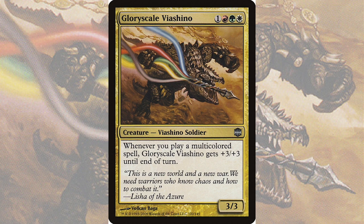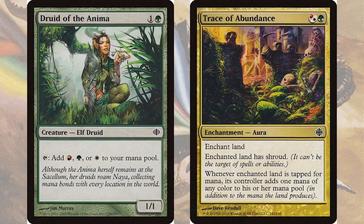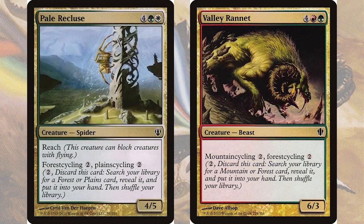We're going to care about color fixing a lot, so let's look at ramping. Druid of the Anima is a mana dork that can tap down for any of our colors, while Trace of Abundance will ramp, mana fix, and even protect itself. In addition, we can use land cycling creatures such as Pale Recluse and Valley Rannet. In the early game these will help us grab the specific lands we need, but in the later game we can pull them out as large creatures — so it's a win-win.